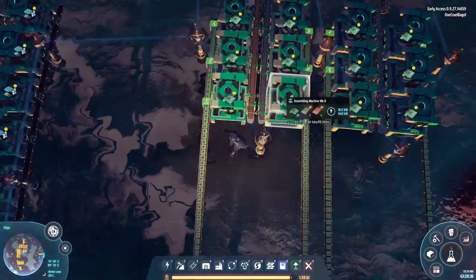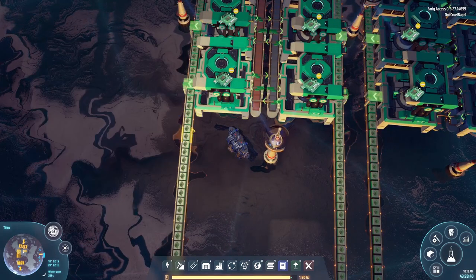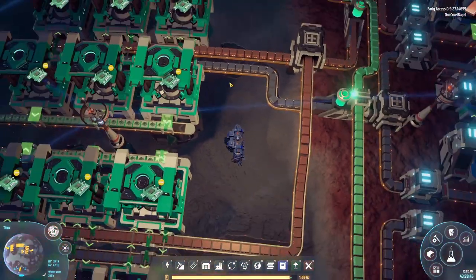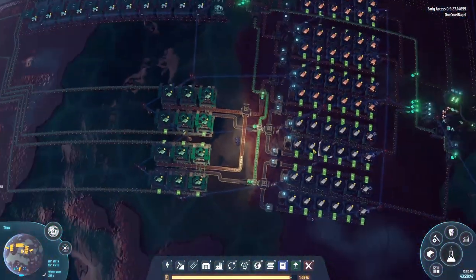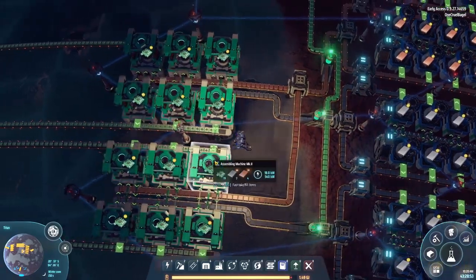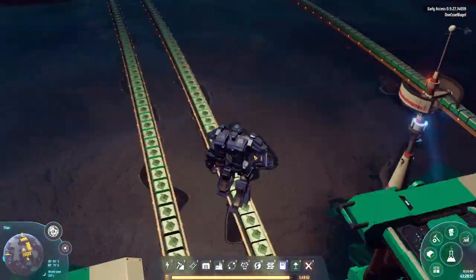We've got the two belts coming in. The copper belt is being split, whereas we're bringing in two separate iron belts. So we've got two belts of iron coming in, one belt of copper coming in, and those are all double belts. That means we get four single belts of green circuits coming out.